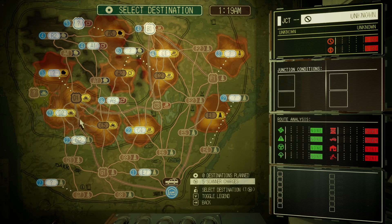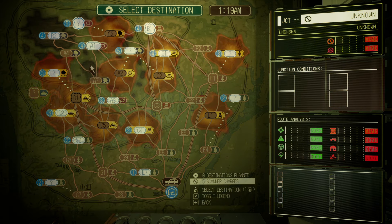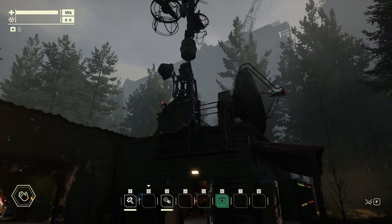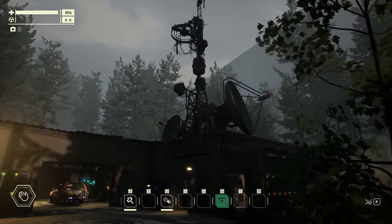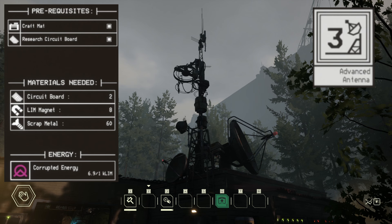With the proper planning this achievement really isn't all that difficult, but it can take some time to get the ideal sequence of maps. To start, I would highly suggest attempting this when you've got your scanning antenna fully upgraded to level 3, as it's going to give you the maximum number of charges possible to open up the greatest number of junctions and plot potential exits.